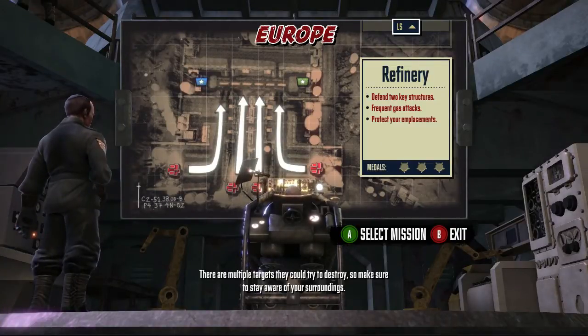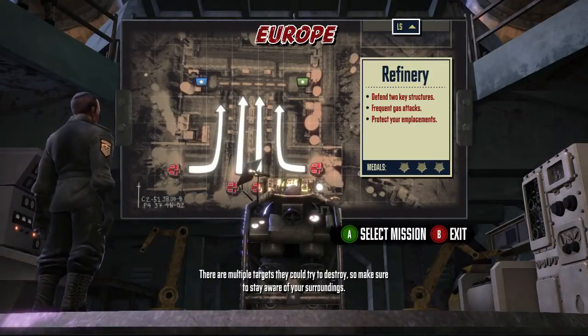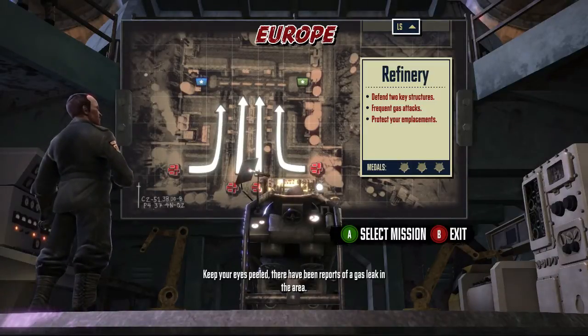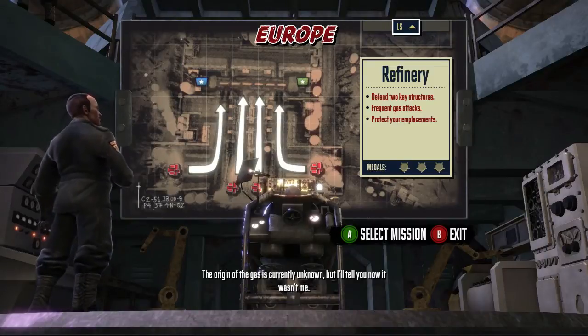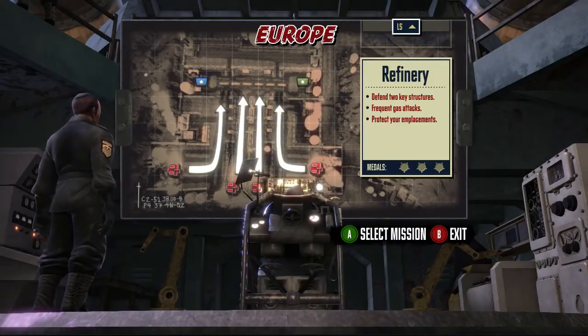A refinery. Tubes are trying to cut off our fuel supply, which would effectively render your trench useless. Oh no! There are multiple targets they could try to destroy, so make sure to stay aware of your surroundings. Grenadiers have been spotted in the area, so be sure to protect your emplacements. Keep your eyes peeled. There have been reports of a gas leak in the area. The origin of the gas is currently unknown, but I'll tell you now, it wasn't me. Good to know, General.